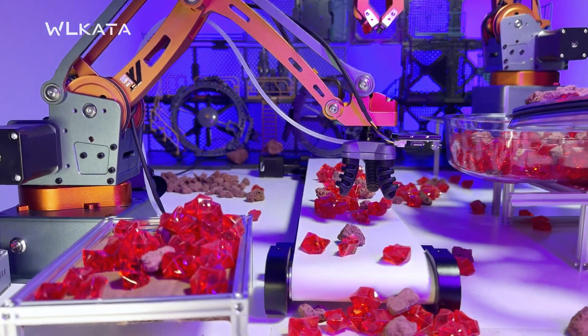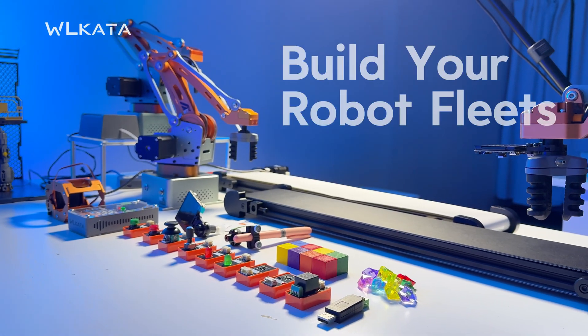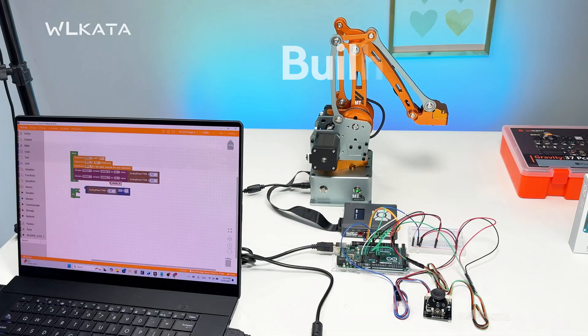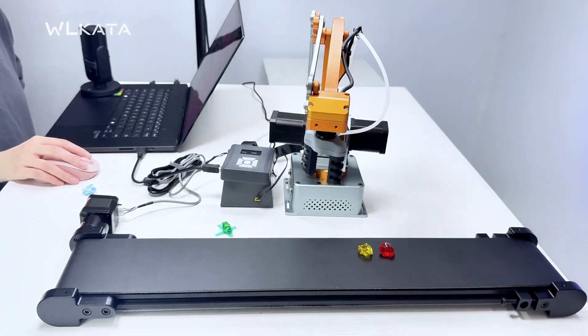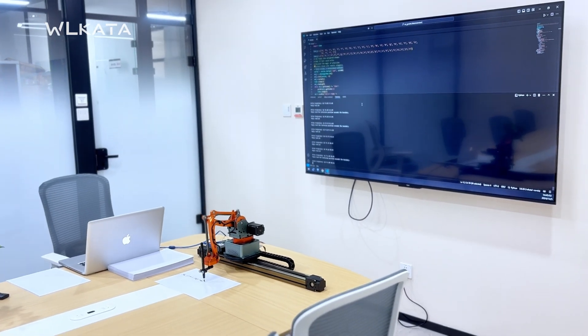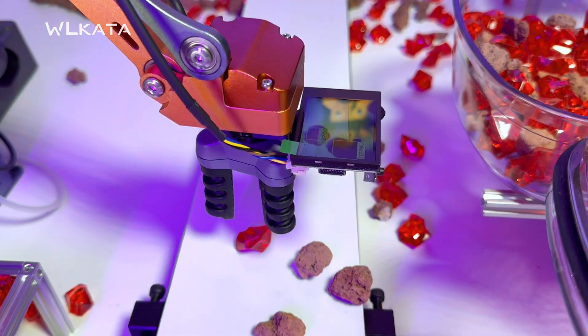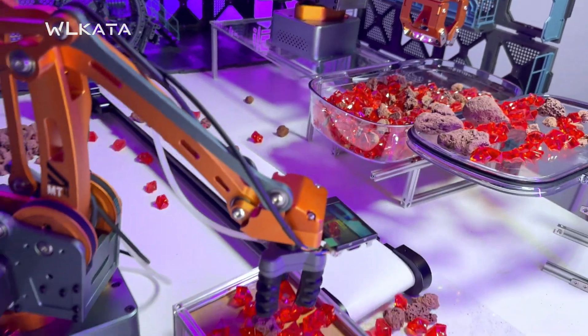Want to build a Martian mining operation? With Wakata Block Factory and the MT4 Maker Kit, you can command a fleet of robotic arms working together in perfect harmony. Add conveyor belts and sliding rails to transport Martian minerals with precision. Integrate AI cameras, sensors, or even more robots to expand your system.